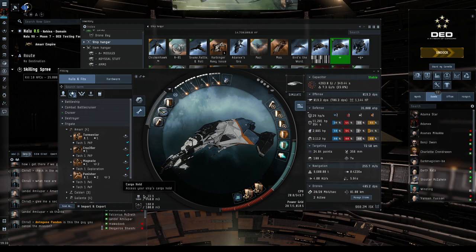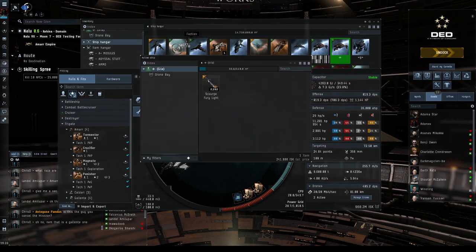A big mistake people make the first time they try abyssals: they undock and leave the filament in the station. You need to move the filament into your ship cargo. To open the abyssal gate you open your inventory and double-click on it — that opens the gate in space for you to enter. I'm going to do a solo cruiser run now, and after that I believe we have two people joining me for a three-man fleet.